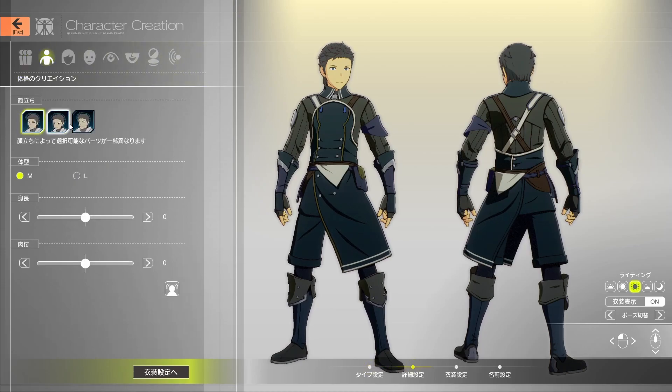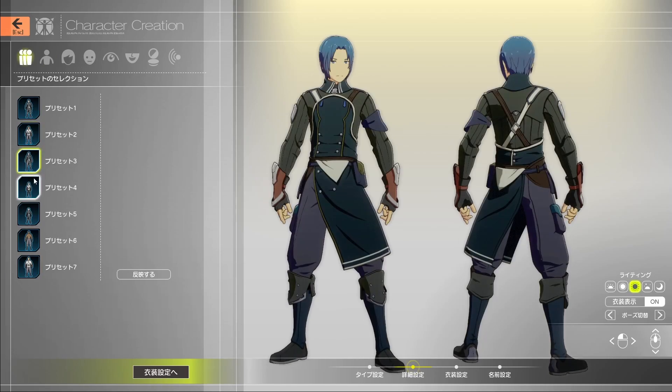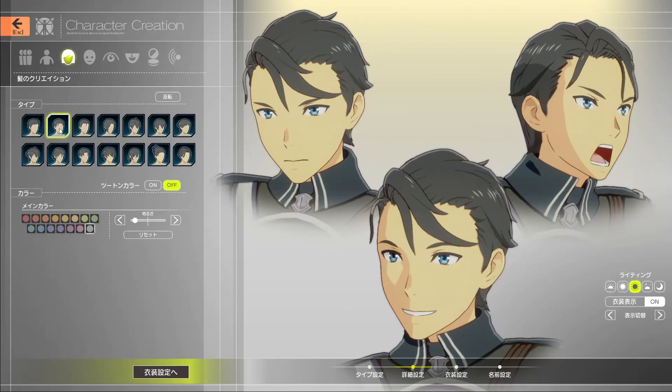It looks like we have a few preset options for body types and different design elements. We can flex these to make them bigger or make ourselves thinner, thicker — whatever we want. So there's a lot of variety here. This would be the body type silhouette — I think these might be generic presets. If you don't particularly care about fine-tuning right away, this is something nice to choose from. Then let's take a look at hairstyles.